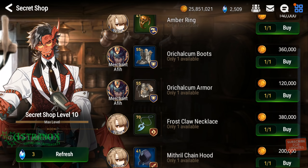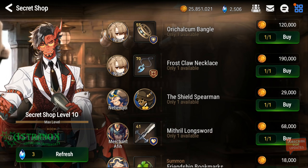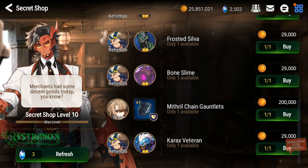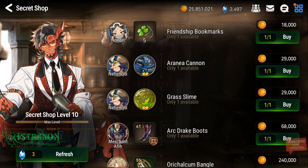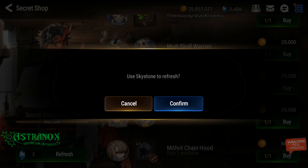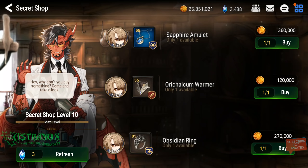Yeah, I've spent quite a bit of sky stones, but Luna is a limited banner and I know I can get her, so I have to do it. Where are those covenant bookmarks? Where are they?